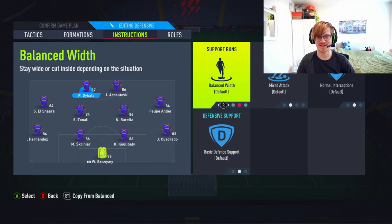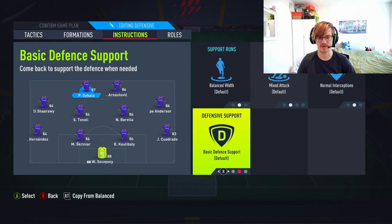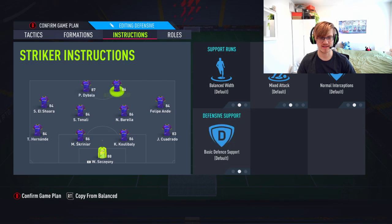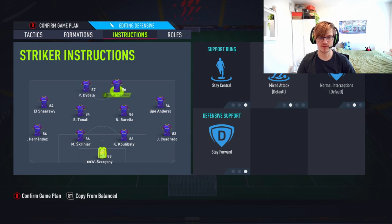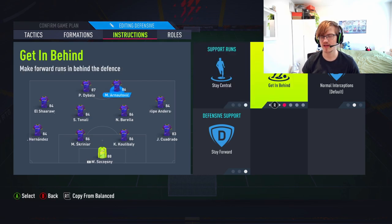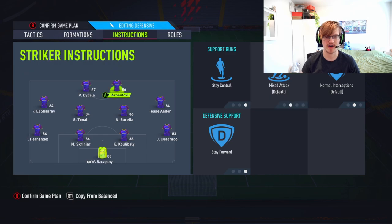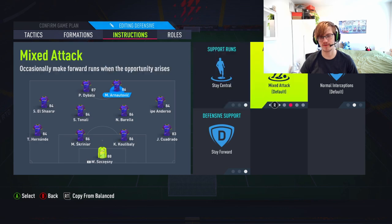Now, the two strikers, guys. I'm putting the baller at striker because I don't really have an option here — he's good enough because of his dribbling and all the rest. What we're going to do with the baller is get him to stay forward, and that's it. Both of them will stay central and stay forward. Now, if you have a different striker like a Ronaldo or something, get him on getting behind. But it's Arnautovic — I'm not going to get Arnautovic on getting behind. If you have a natural fast striker like Vinicius and all the rest, then get him behind to make runs in behind.